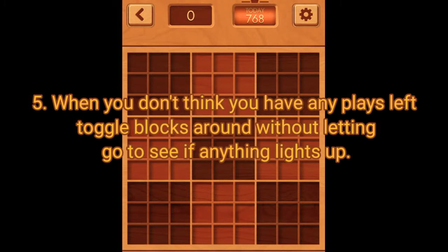Rule number five — this is a freebie that a lot of people don't take advantage of: when you don't think you have any plays left, toggle the blocks around without letting go to see if anything lights up. A lot of times the game will show you that you have a play that you might not have known you had.